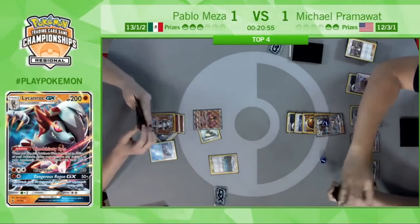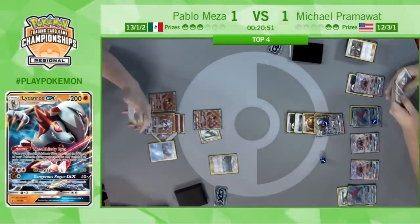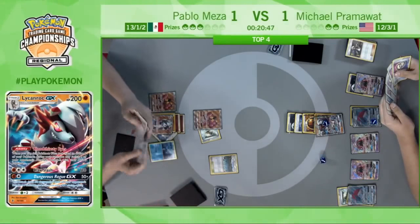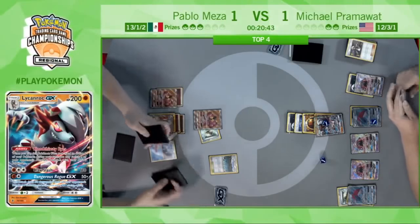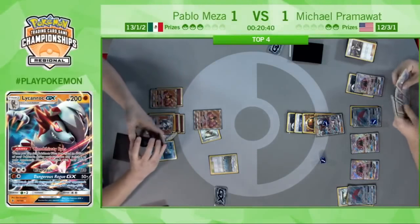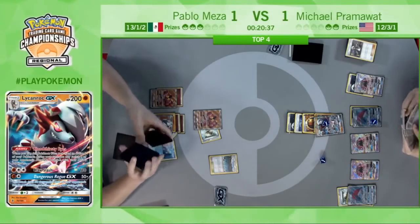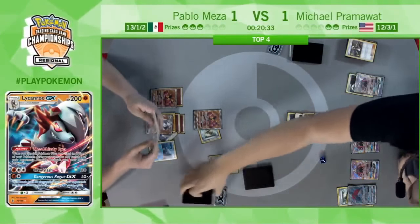Energy comes down on the Lycanroc GX, benches the Buzzwole, will see the Max Elixir — and there is a Fighting Energy. So he's starting to rebuild a little, but who knows if it's too little too late. Attaching to the Buzzwole — pretty solid turn here from Pablo, doing a good job of rebuilding.